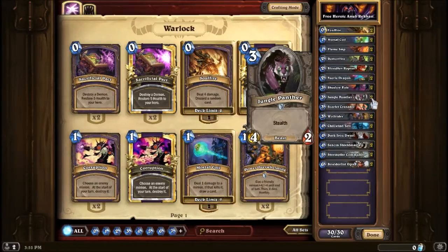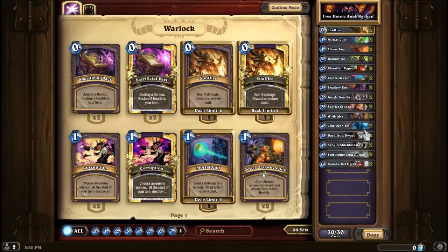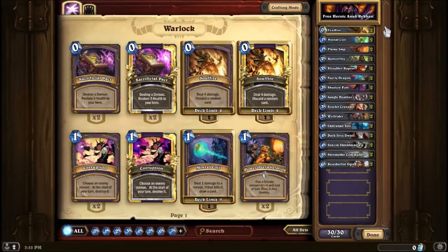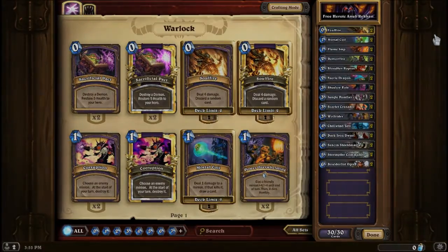The 3-drops don't really change anything in this matchup, as long as they have 3-attack. I added Jungle Panther as like a second Shadowbolt. Chill Wind Yeti and Dark Iron Dwarf are just more ways of dealing 4 damage, or buffing these cards into dealing more than 4 damage. I used Stormpike Commando not only because of the 4 damage but also because of the additional damage, and Boulderfist Ogre is great for the late game. I have my typical ways of dealing 4 damage with the Soulfire and the Shadowbolt. So I'm going to go and show you how to beat Heroic Anubracon.